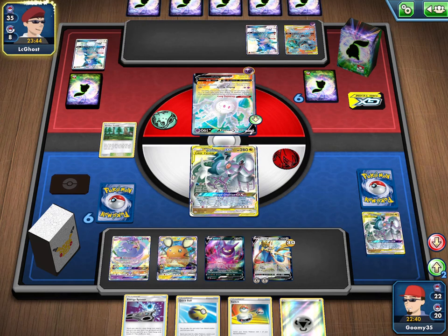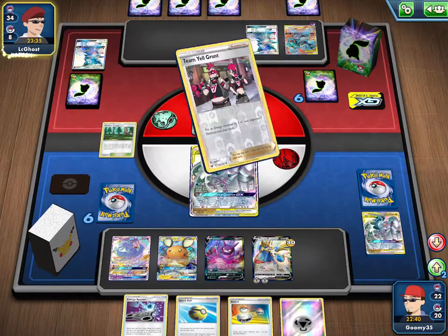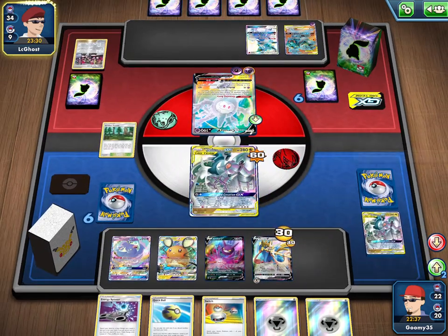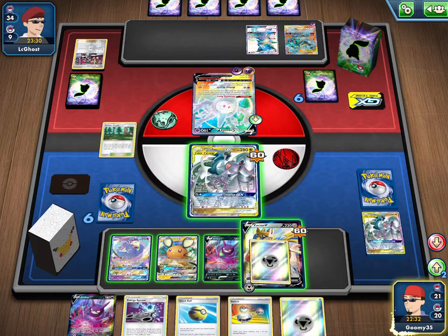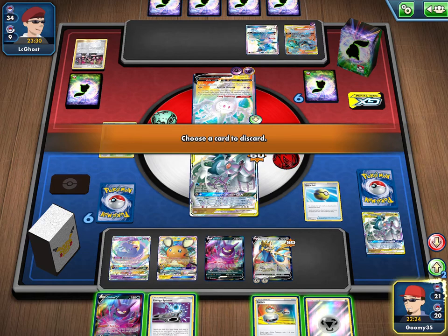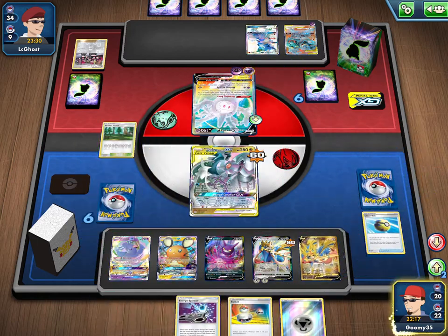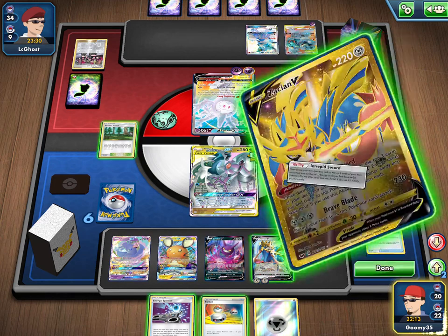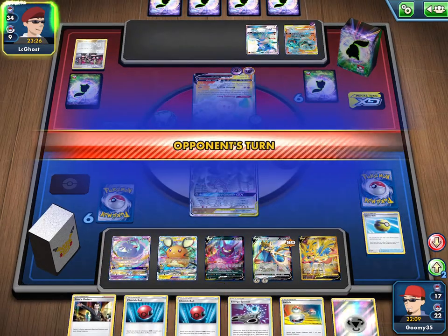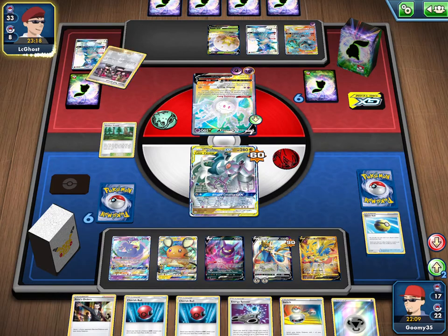There's a Viridian getting rid of Lichen Rock and getting psychic energy. There's an attachment and a Team Yell Grunt — very interesting deck. It looks like they're going for a Zacian. There's a Crobat top deck but I don't love Crobat here. I'll just go with Intrepid Sword. We go Quick Ball, discarding a Crobat to get our Zacian — it's here. Then we go Intrepid Sword. Doubles and Cherish Ball and Boss's Orders. The Boss could be good later.